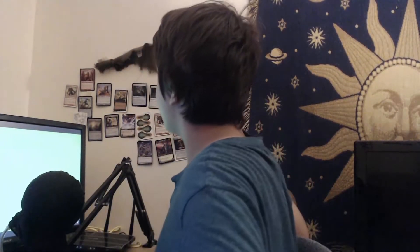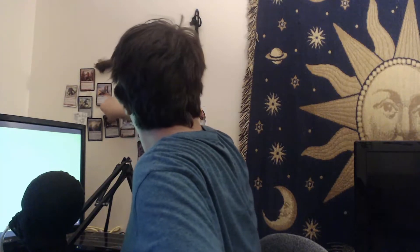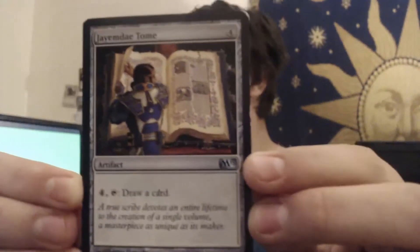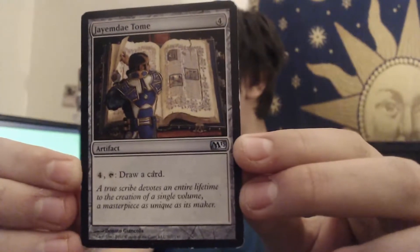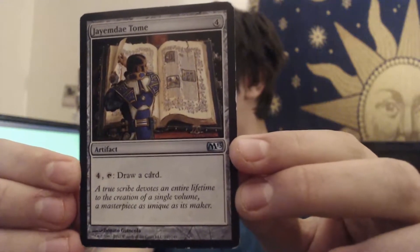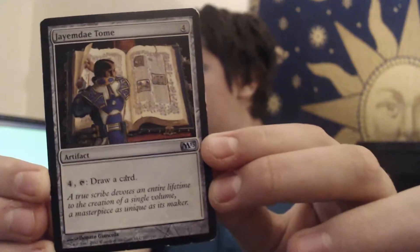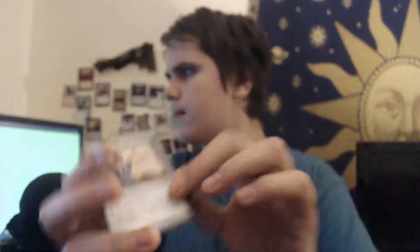Let's see here, what else do we got? Oh, there's just so much good stuff. We've also got this artifact right here. Take a look. Draw a card. So it's four mana, and then you can spend four mana once per turn to draw one card. Insane value on that one.